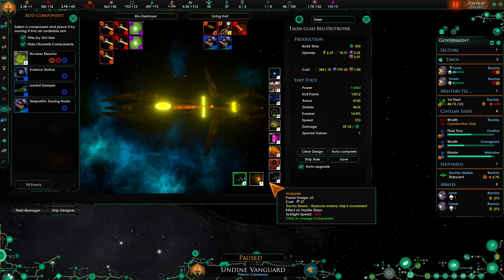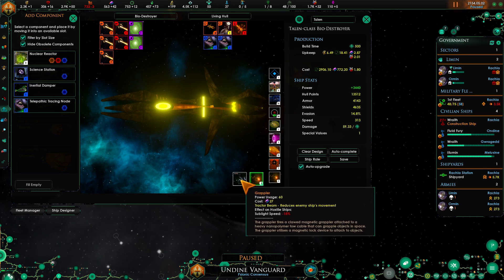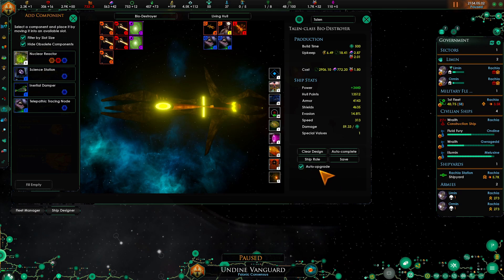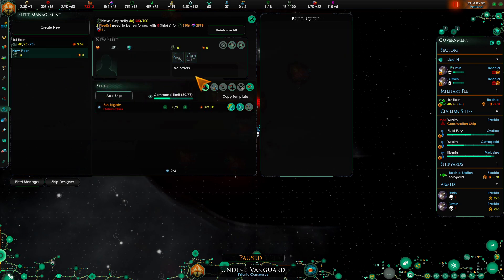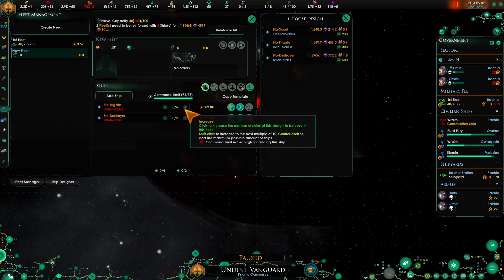We're also going to bring up this Undine-specific grappler. You can see here this grappler is just sublight speed, however the other one is evasion and sublight speed - and it's a lot more sublight speed reduction than the other one by 20%. We're going to add in a destroyer and a frigate, which rounds it out to a nice 75 even. We'll add two destroyers and a frigate to the other fleet.